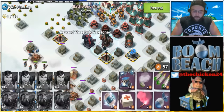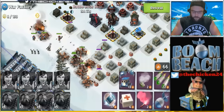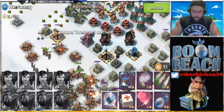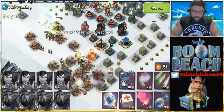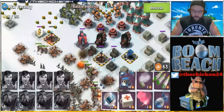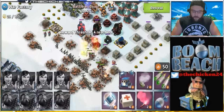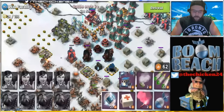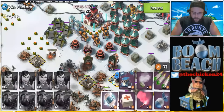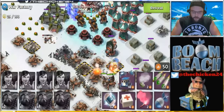The doom cannon doesn't pick off multiple heavies at once — something to know before going in. We're trying to clear a bit of a pocket here for the Zookas on the next one. I don't really see a way to solo this unboosted; I think this is probably the best way to do it. Obviously once we get close to the HQ we've got the lasers and mortars to worry about. I want to use a shock blaster for sure, then readjust.